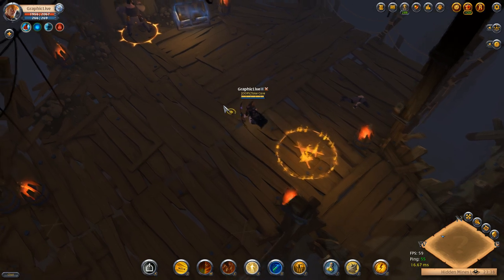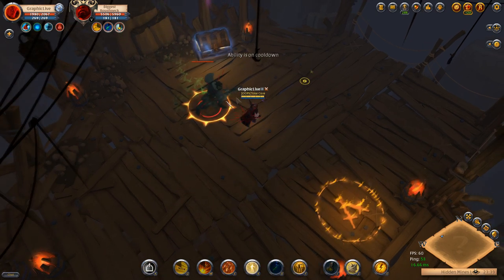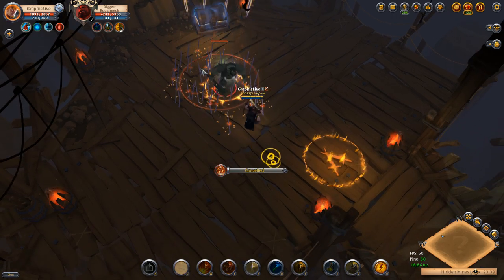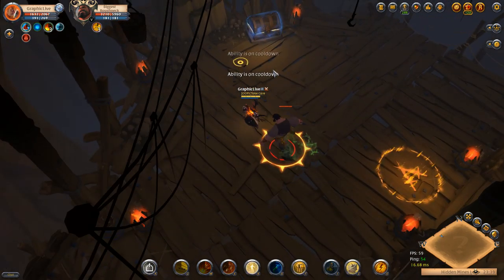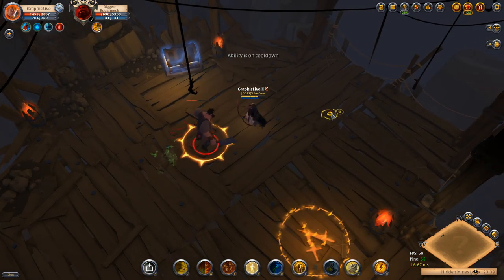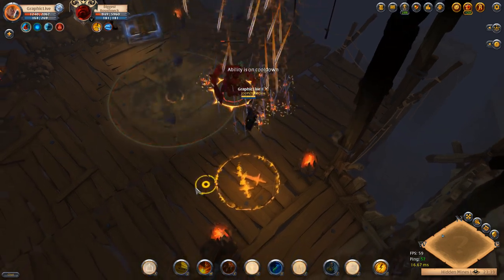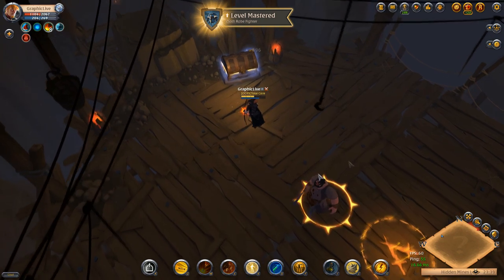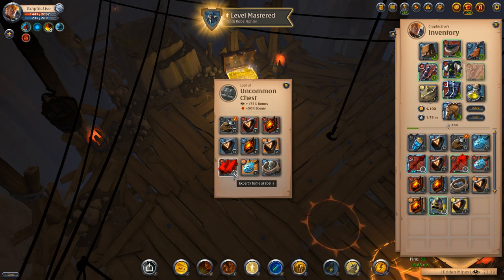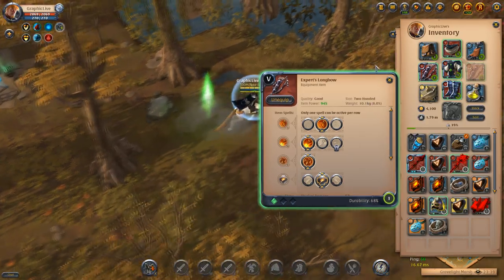We're about 15-20 minutes into the food buff. We're doing great time and great silver per hour right now. You can definitely find better silver elsewhere — I'm not going to say this is the best. But for a solo option in a game that really caters to group, guild, and alliance play, the fact that you can go do a solo dungeon and get decent gear and good fame is definitely a bonus. This blue chest gave us nothing too special — you'll have banger chests like that 5.1 and 5.2 weapon, and then chests that just give gems and silver bags.